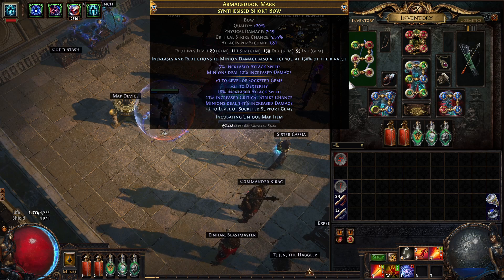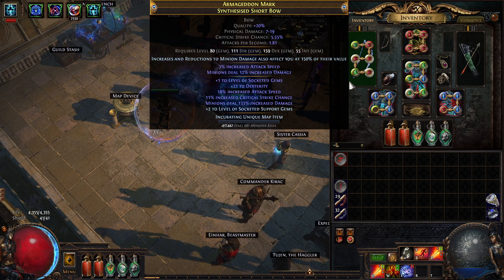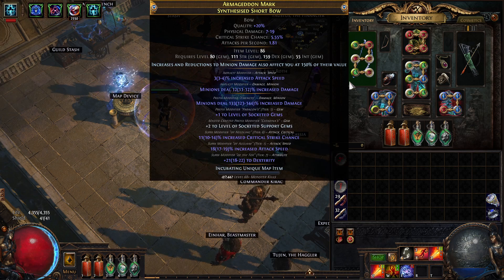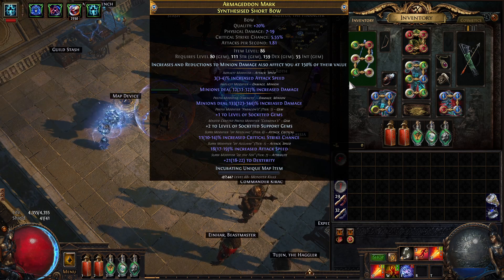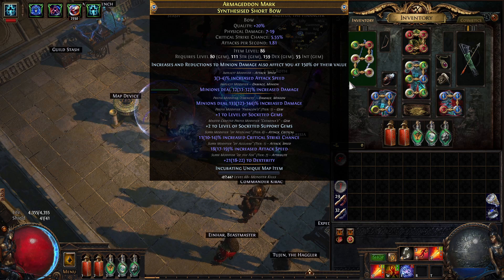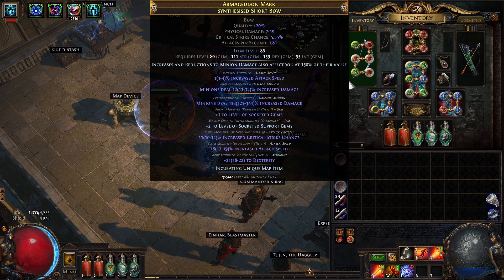What does this mean for the actual numbers? The implicit gives me 18% increased damage, and this explicit — even though it's not near max — gives me 199% increased damage. So the bow alone is right now giving me 217% increased damage. It's pretty nice.